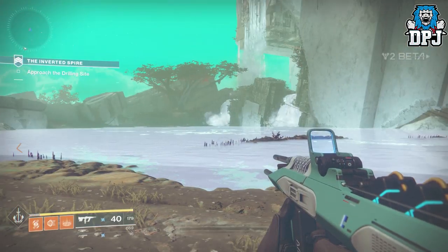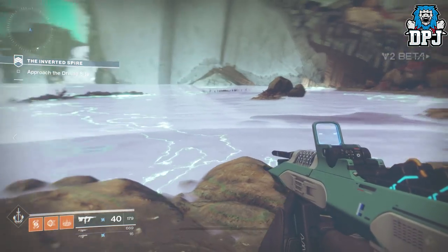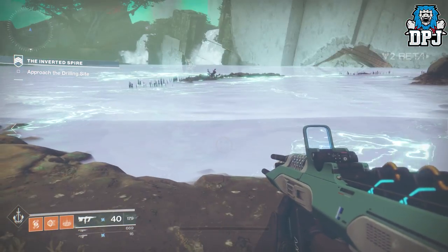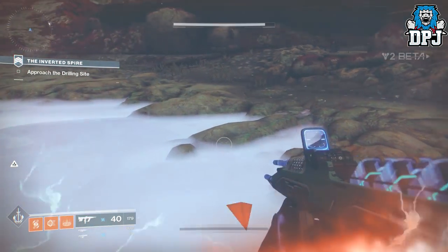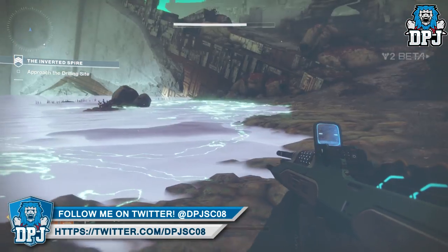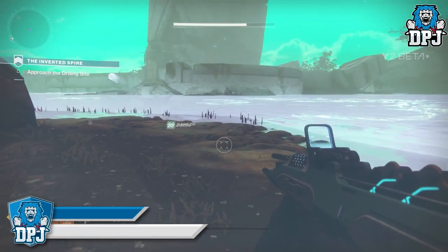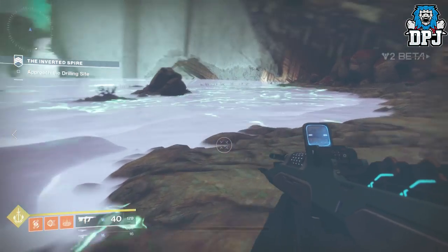Make sure you have both equipped — the Risk Runner and the Healing Rift. In this strike there's this milky Vex substance which gives off arc damage, and it's scattered all over the strike and all over this planet. This will come in handy for many instances if they don't patch it before the full game's release.